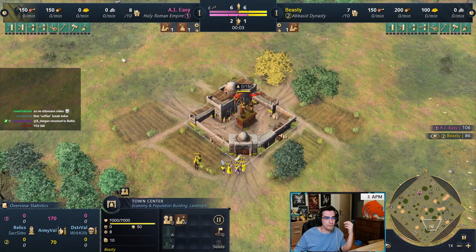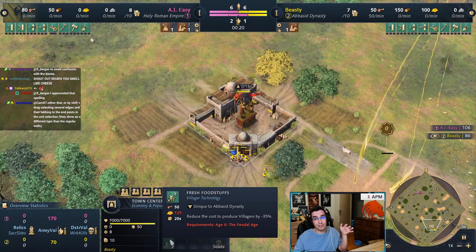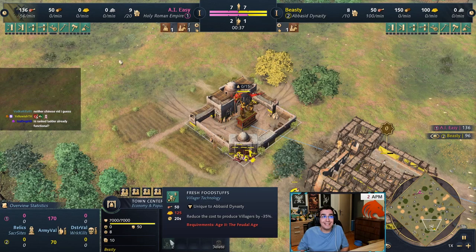Number one thing that's changed for Abbasid: fresh foodstuffs is now in the town center — it is no longer in the house of wisdom. The economic wing in the house of wisdom got a different upgrade now, which reduces the cost of the village by 35. This has been nerfed a lot. A lot of people thought that this is a buff — this is not a buff, this is a nerf — because your villagers now are not costing 25 food anymore, they cost 32 food.